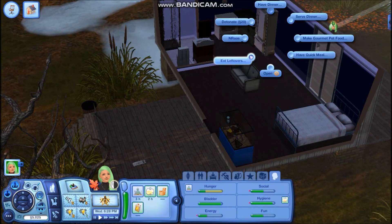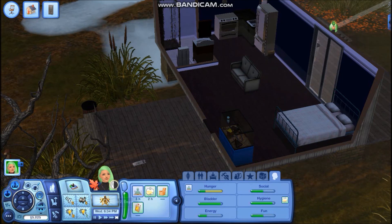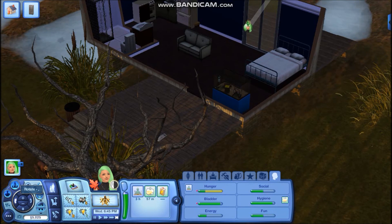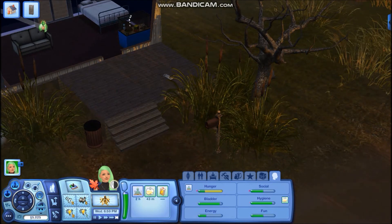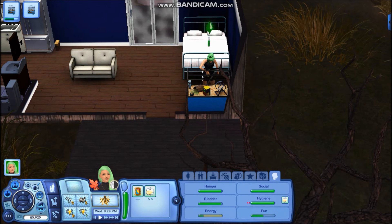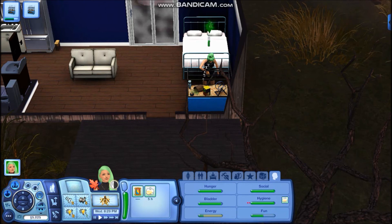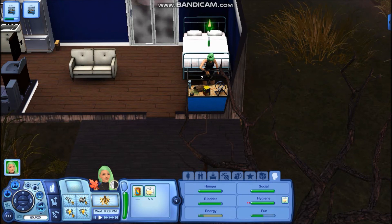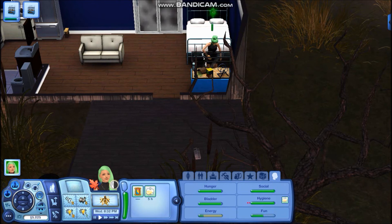We're gonna have Miss Sage head on home, maybe get some food. We have pancakes and I think we'll go ahead and make some salad — that sounds quite good. We're gonna skip until she's home and then we'll be right back. She's now home — I actually had to reset her, she got stuck, so we're having a little bit of lag. She's currently cleaning Candy's terrarium.